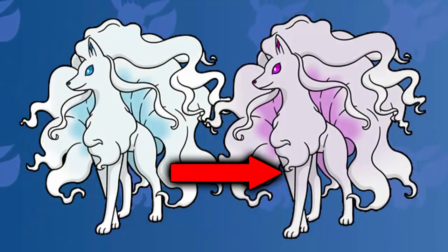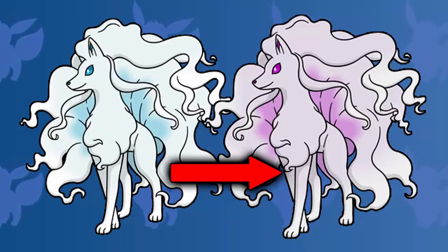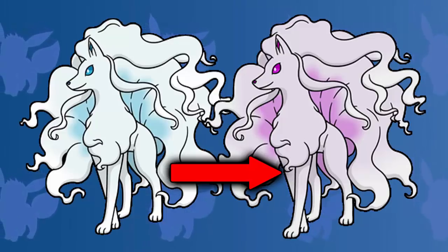Coming up next is the ice type. And for me, the best looking ice type shiny is Alolan Ninetales. Of course, Alolan Ninetales is new to the franchise — it got introduced in Pokemon Sun and Moon when Alolan Pokemon were released. But for me, it doesn't change loads. Obviously, a normal Alolan Ninetales looks amazing anyway; it's my favorite Alolan Pokemon.